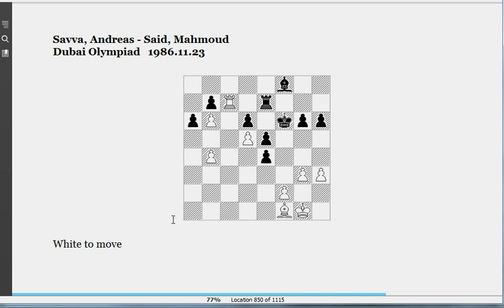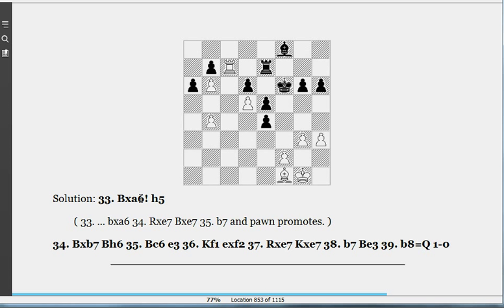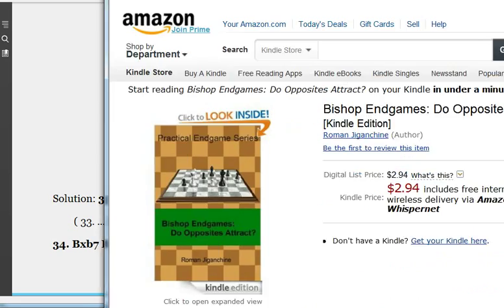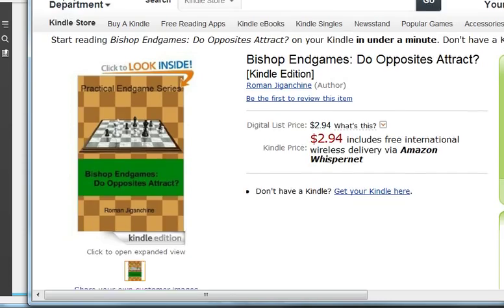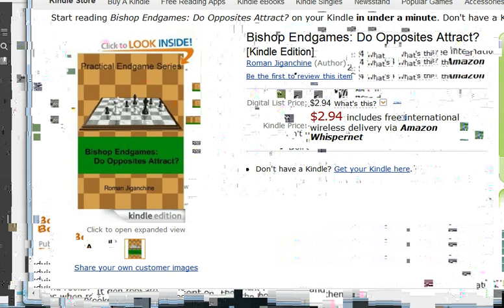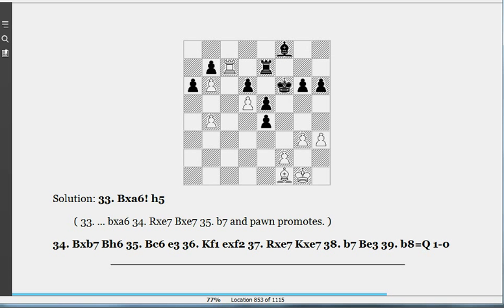The next position is a little different, but there's also a white passed pawn and white wins by sacrificing a bishop on a6. Then the pawn promotes and the rest of the game is also given. It's a fairly short book, but if you have a Kindle, iPhone, iPad, or any kind of Android device, it's going to work there through the Amazon store. I'm probably going to put up a few more books like this — it seems to be kind of fun. Check it out if you're interested.